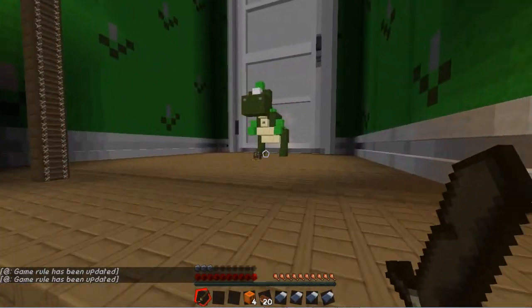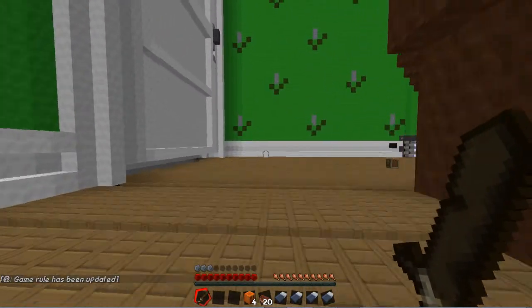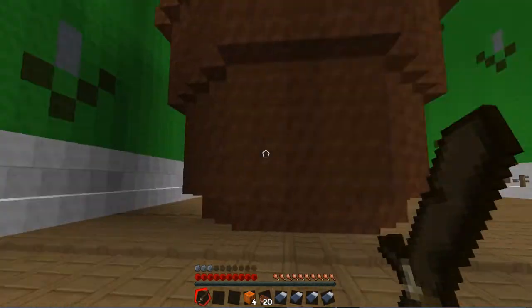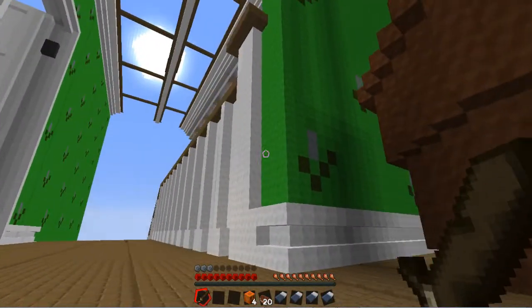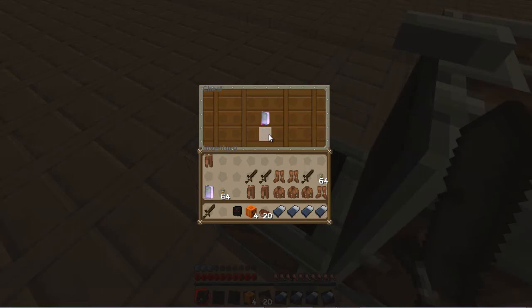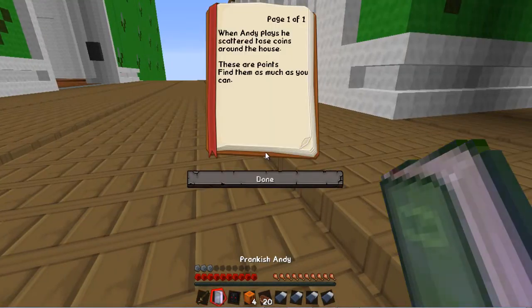Well, Rexy didn't say anything. So let's just have a look around the room, shall we? What fun there will be to be had. So this is the ground floor then. I thought... ah, is that the staircase? That's really cool. What have we got in here? A wither skeleton skull. Prankish ante — when ante plays, he scatters these coins around the house. These are points — find them as much as you can.